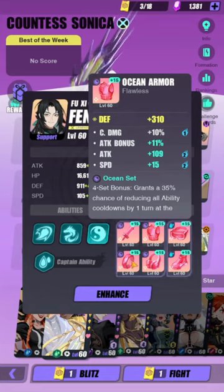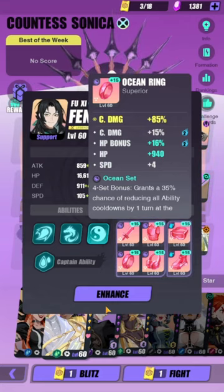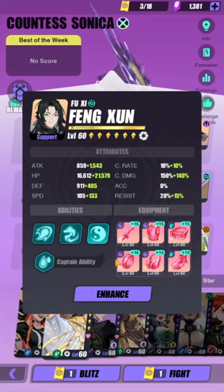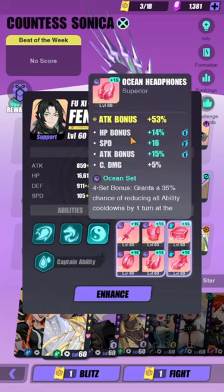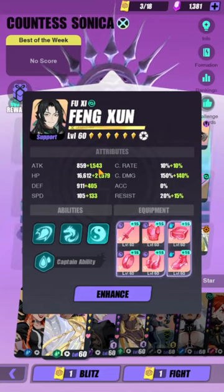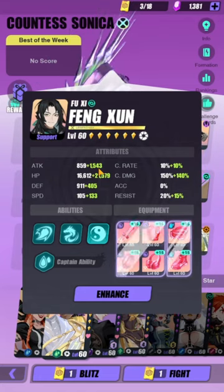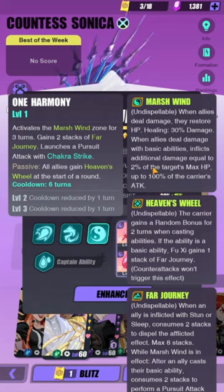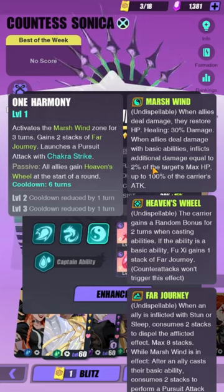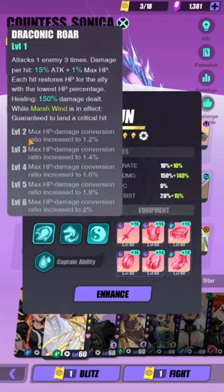I put on him an Ocean set with crit damage, attack, and speed. The reason I'm trying out crit damage is because his Marshwind effect scales off crit damage, so higher crit damage means higher damage from the additional hits. I have him on attack instead of HP because I want to meet the attack threshold of at least 2000, since most bosses in this game have an artificial HP of 100,000 — and that two percent of target's max HP means you need at least 2000 attack to maximize damage from his additional hits.